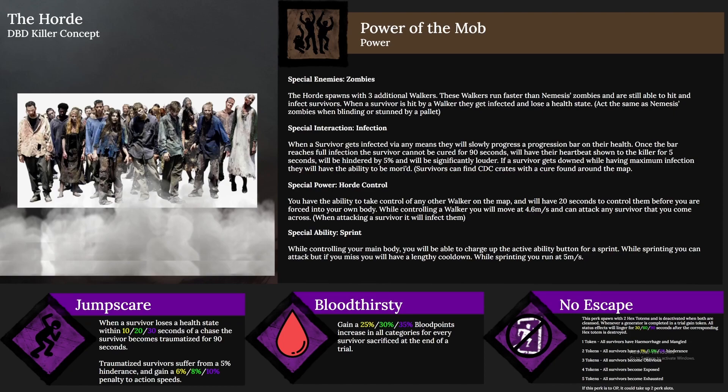The third part of the power is horde control. You have the ability to control any of the walkers on the map, with 20 seconds before you're forced back into your own body. While controlling a walker you move at 4.6 meters per second and can attack any survivor you come across — attacking via this method will infect them. The last part of the ability is sprint: while controlling your main body you can charge up an active ability button for a sprint, allowing you to attack while sprinting, but missing results in a lengthy cooldown. Sprinting speed is five meters per second.